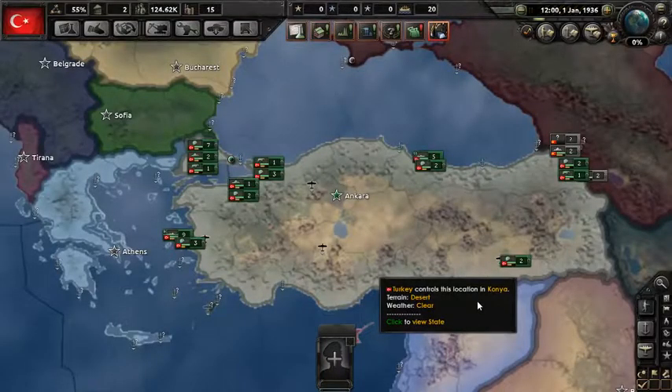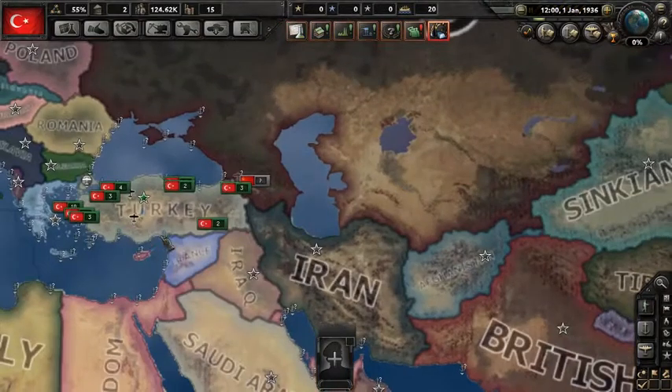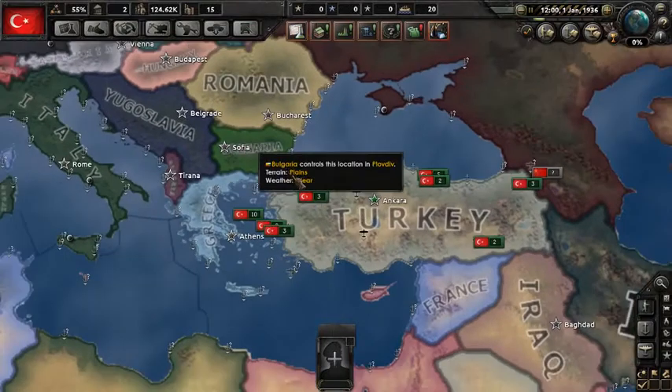Alright guys, what's up? Let's play Hearts of Iron 4. This time we're gonna be with Turkey. I'm gonna try and establish a new Ottoman Empire. Not sure if I'm gonna go fascist — I think I'm gonna go communist for this round just for fun. Our first target is gonna be Greece, natural enemy of the Turks. Let's keep with history and get this done.